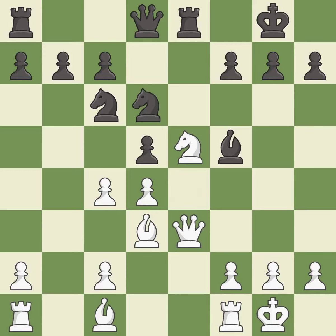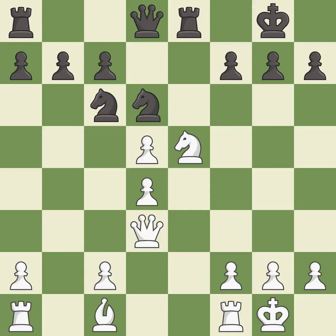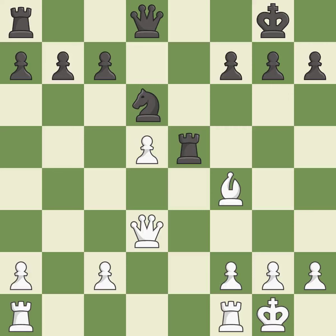This offers an equal trade of pieces. This threatens to win material — it is excellent. This is an equal trade — it is best. This is the only good move. This maintains the balance in material with a good trade — it is best. Takes back — it is best. This activates a piece and simultaneously wins time by attacking an opposing rook — it is good.